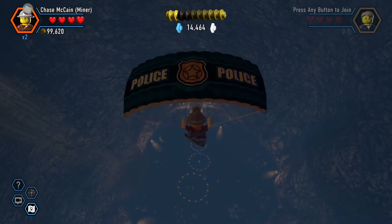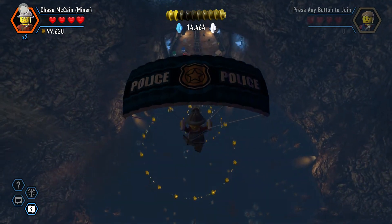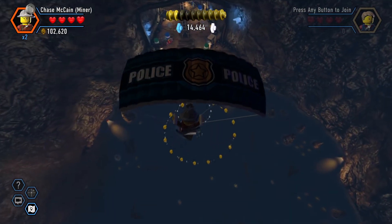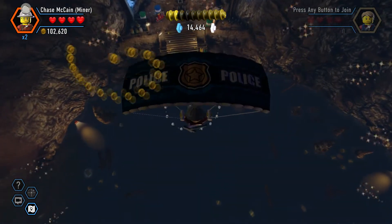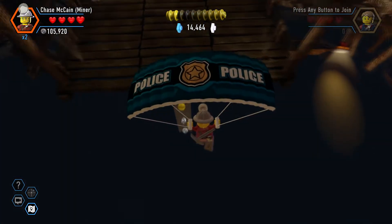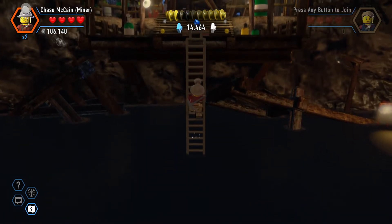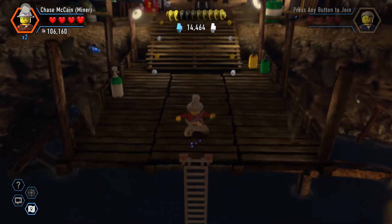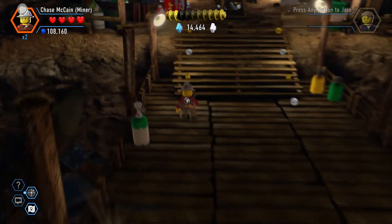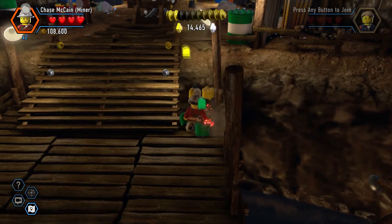'I don't know why you didn't use the parachute before, Chase — that seemed like something you probably should have done.' I gotta get through these things — here we go. Boop boop boop boop boop, got him! That was fun, I actually liked that. Break all this stuff.